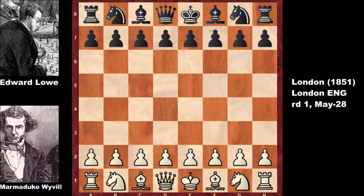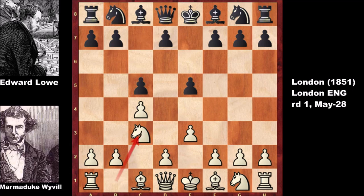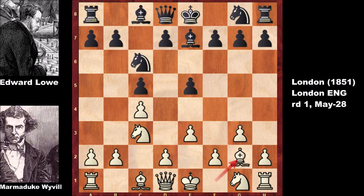Marmudic Willville starts the game with the English opening: c4, e5, e3, c5, knight to c3, knight to c6, g3, bishop to e7, bishop to g2, d6, d3, knight to f6, a3.